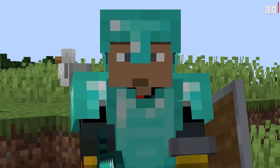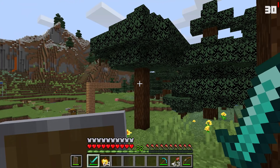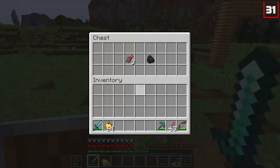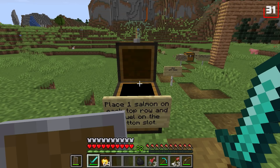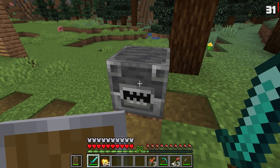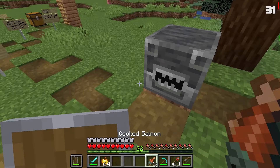The final ten — don't forget to leave a comment at the end of today's video on which of the 40 was your favorite. Number thirty-one is multi-food cooking. Notch liked the idea of being able to cook multiple food items at once. We've got three raw salmon, a coal, and a new multi-cooking tool. The idea is you place in your salmon, then the coal, and they would all cook at once.